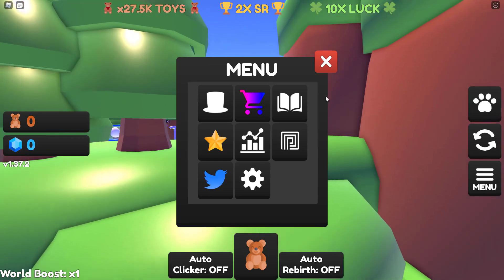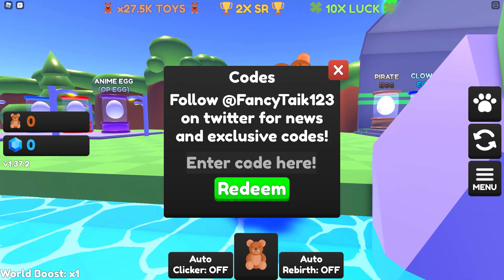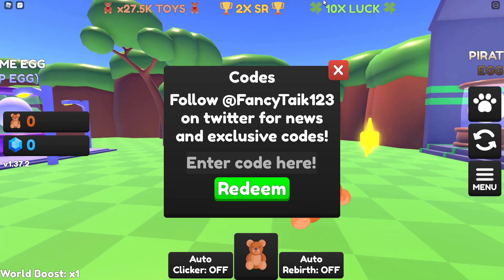All you are going to do to get into the code menu is click this menu and then go to the code menu. Now, codes.